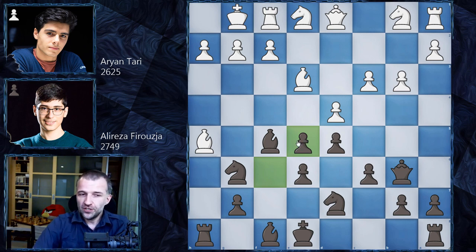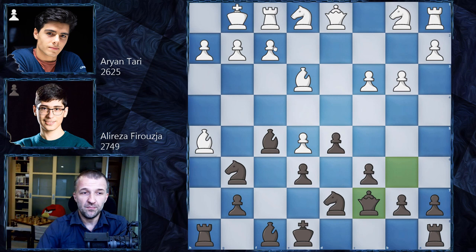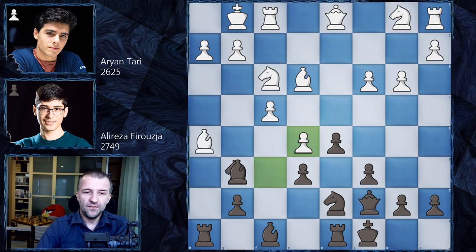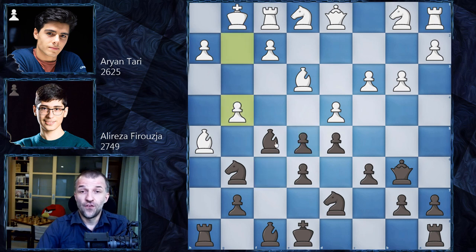We have fxe5. Alireza Firuzja thought about that move for 22 minutes and is now down in time — 48 minutes at only move 11. Ariantari still has one hour and five minutes. In the interview, Ariantari said he probably should have gone for dxe5 and the game would be more quiet, with the queen under attack and maybe Qc7, f4 to defend the pawn. However, we have g4 — Ariantari goes for complete madness, and starting from now the game is just insane.